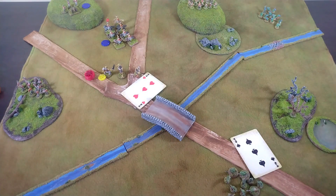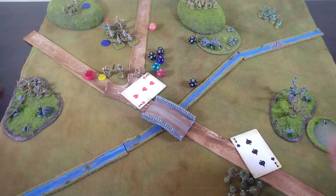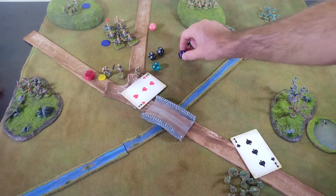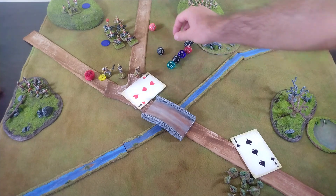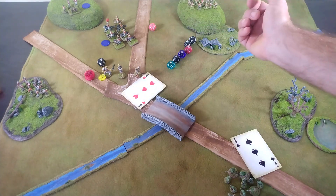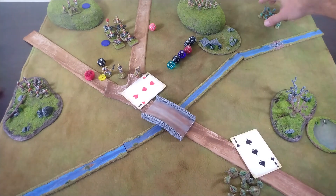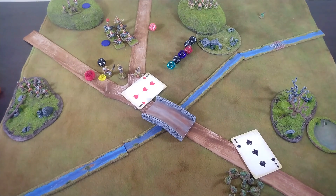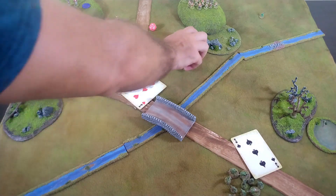Rolling eight wound checks on d12s. After re-rolls we get eleven hits altogether, leaving just one guy left with one shot. That is the power of British musketry — devastating. Although they are now out of ammo.